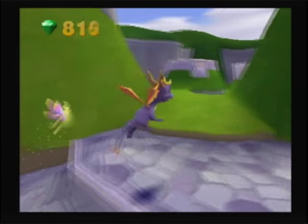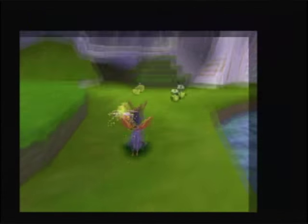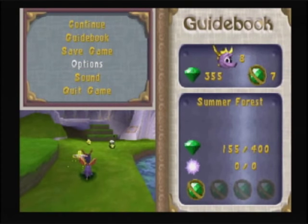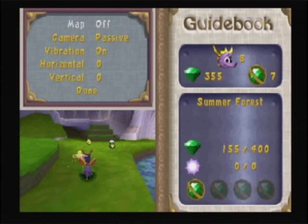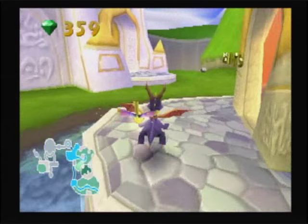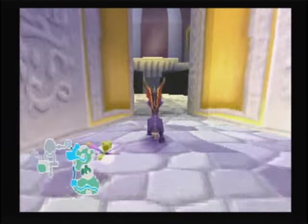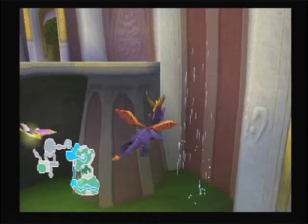Now that we can swim, we need to head back to the entrance of Summer Forest. Along the way, one thing I was asked to point out: in the Options menu, there is a mini-map that you can use. It shows up in the corner of the screen. So if you're feeling lost, you can boot that up. We'll just leave it on for the moment.